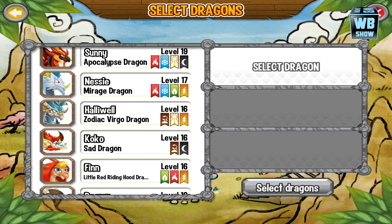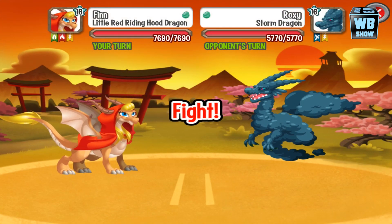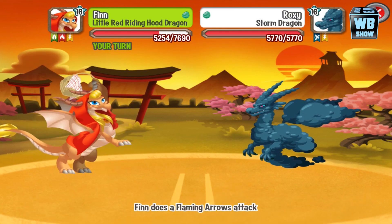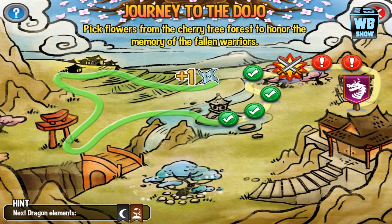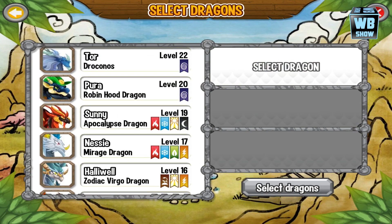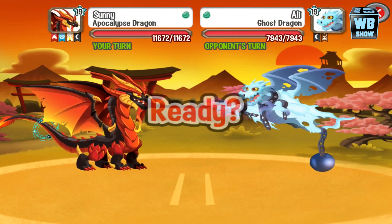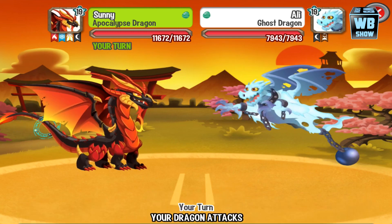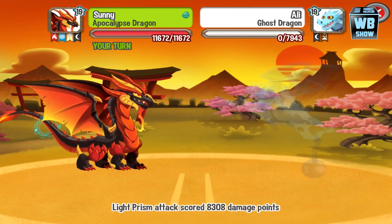Up next the weakness is fire, so I'm going to use the Little Red Riding Hood dragon again. We're going second but luckily our dragon isn't weak against sea so we didn't get hurt. Up next is dark, so what you need is a light type dragon. I'm going to use the Apocalypse dragon with a light type attack.